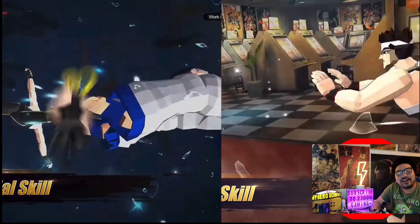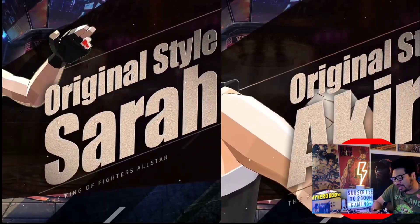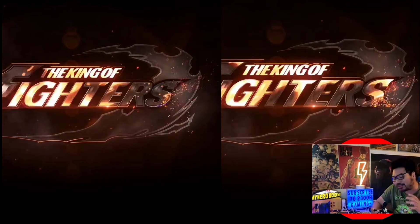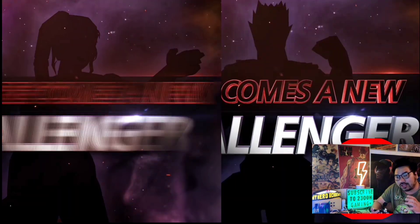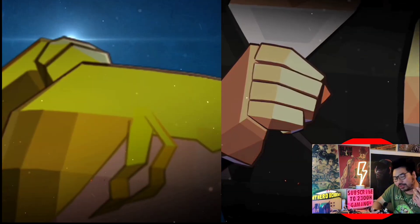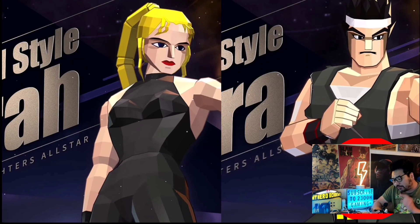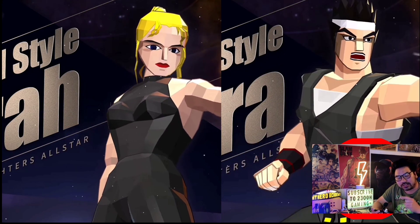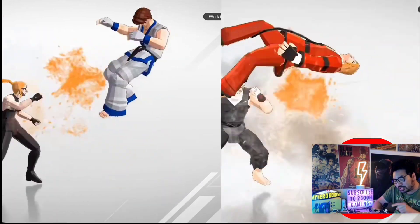Shoutouts to the animators for King of Fighters All-Star — they really hit it out of the park. It's really cool just to see them fighting in mobile in the 2D shell-shaded universe. But as you can see here, they're fighting the same characters, and those characters are also 3D shell-shaded polygons.